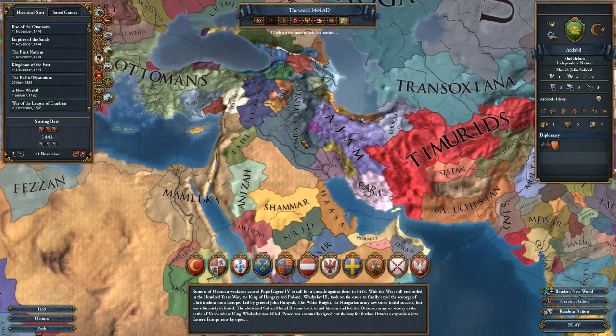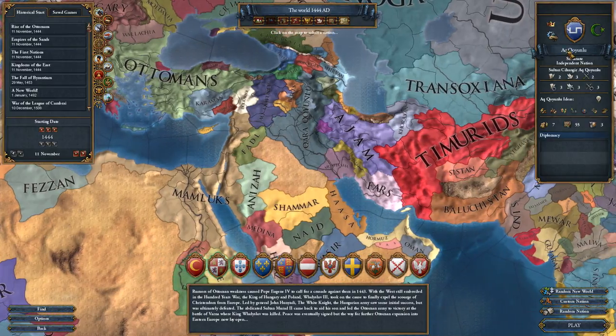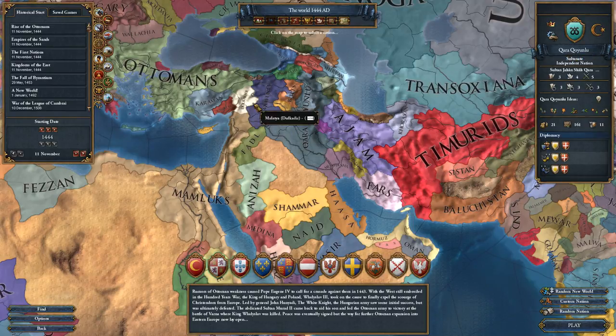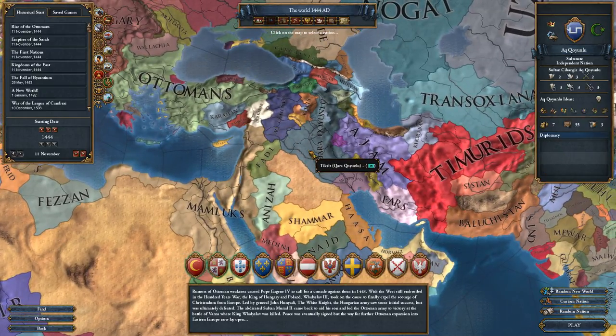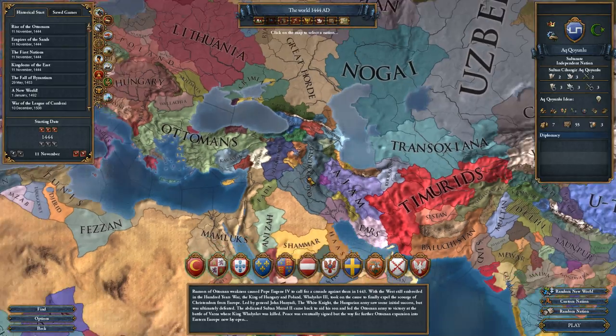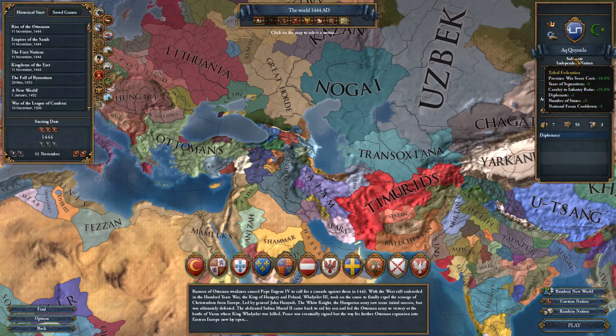Then we can look at Ak Koyunlu and Kara Koyunlu — I'm going to mispronounce those for the entire series and I apologize in advance. The White Sheep Federation and the Black Sheep Federation respectively. They've been completely reworked as well. They used to be Hordes like the Great Horde, Nogai, Uzbek, and so on. Now they are tribal federations — we can see here it says Special Sultanate. How that's going to change up the politics of the game I'm not sure yet, but I'm looking forward to finding out.